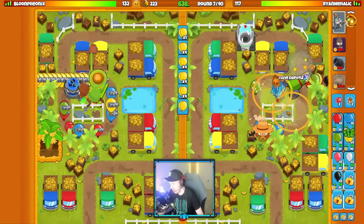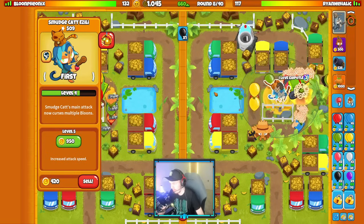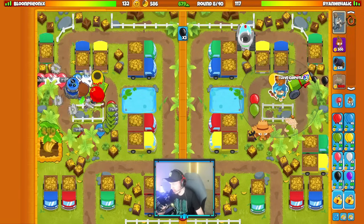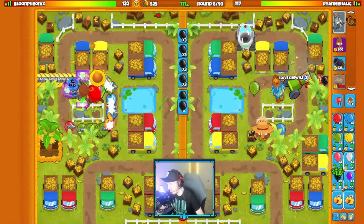They got their mortar down, so they're chilling on their end. We should keep on max ecoing it. This should be on Camo Priority targeting though — oh, I just used Smudgecat Azalea ability by accident. This should be on camo priority targeting. I didn't mean to use the Smudgecat ability — I was just trying to change the targeting.